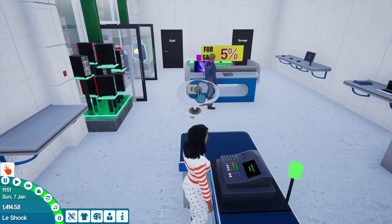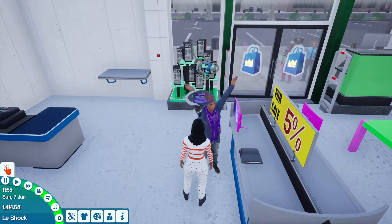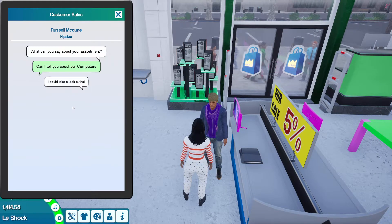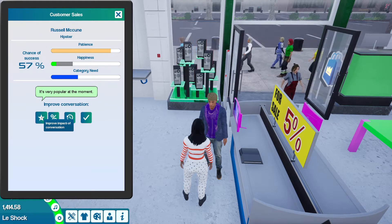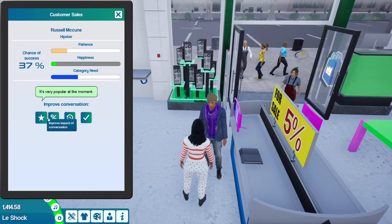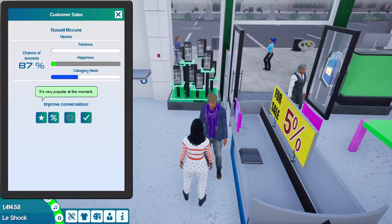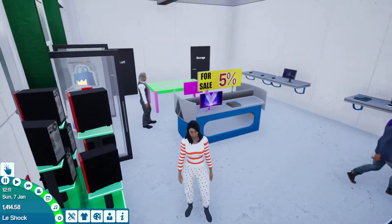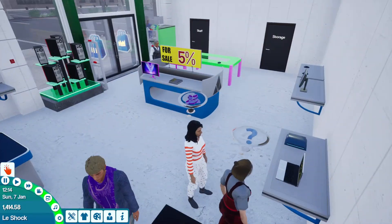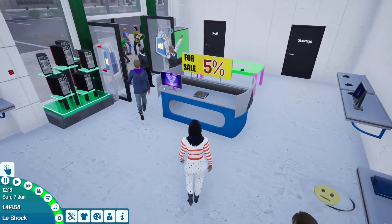Five percent discount on a big item is going to cost me a lot of money. The items I buy have to match my population — if I'm putting expensive items when everyone's poor in this town, it doesn't make sense. That worked nicely. Which is why you've got to buy the right ones — that's why there are so many options.